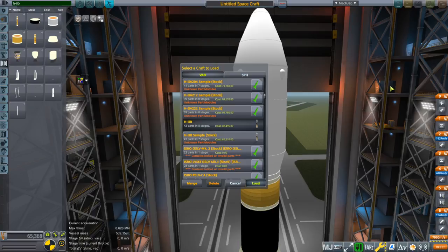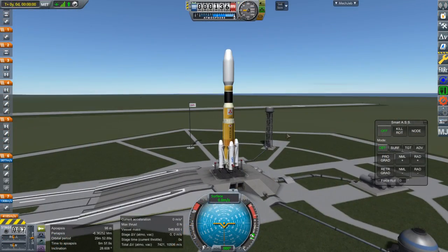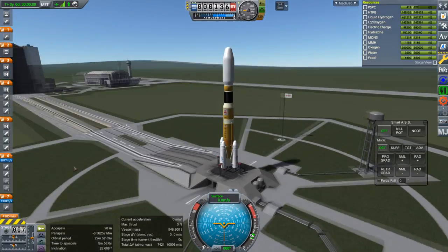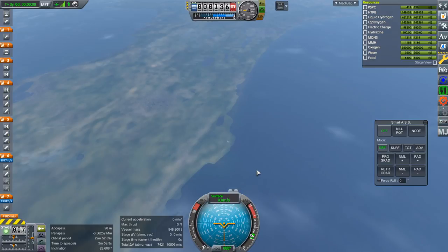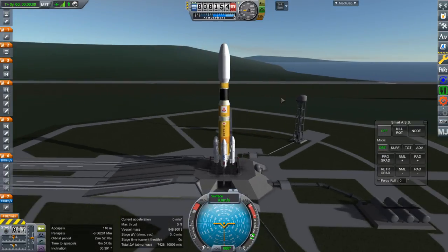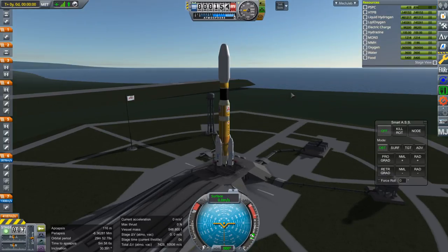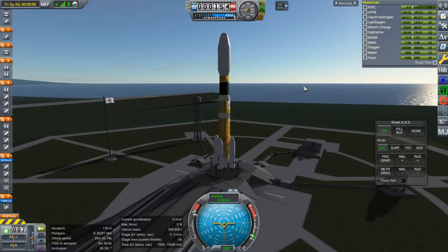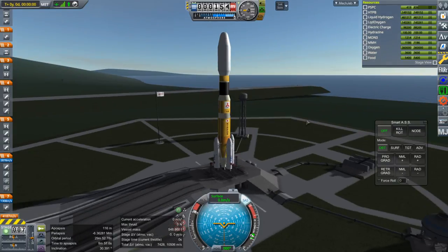We're going to try to get it to orbit, check out all the plumes, and do the docking. We are at Tanegashima — we had to move from Florida. There's a floaty runway that's a bit above ground, which is difficult to fix, so we're not going to worry about that right now. Throttle up, SAS on, and I'm not going to use KOS because I want to try this out manually first. The margins are pretty tight actually.